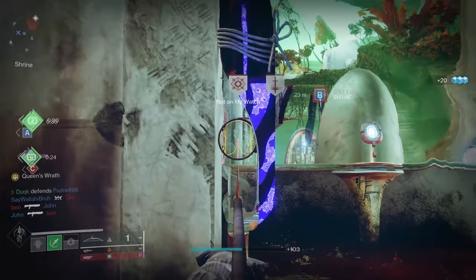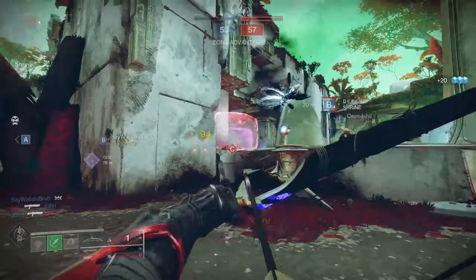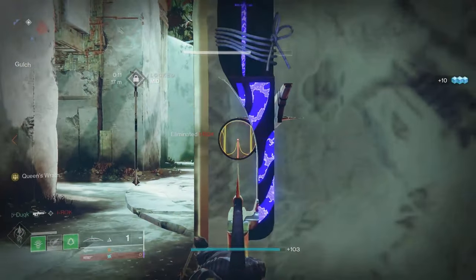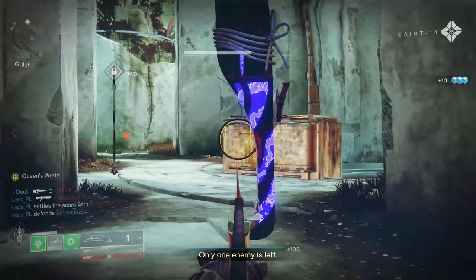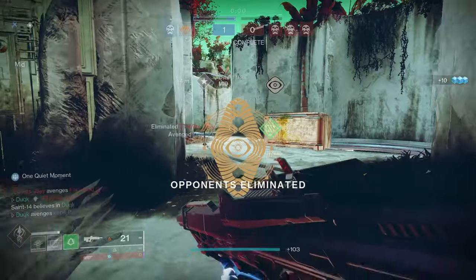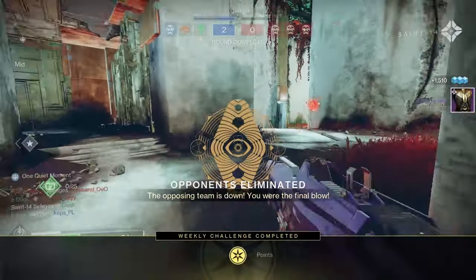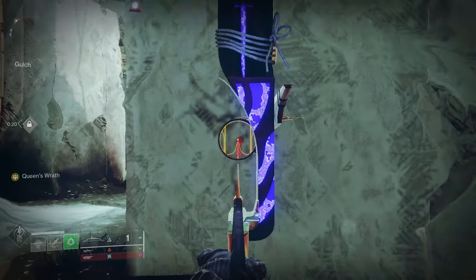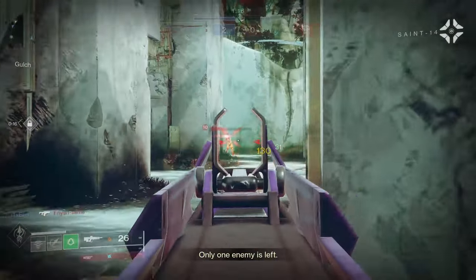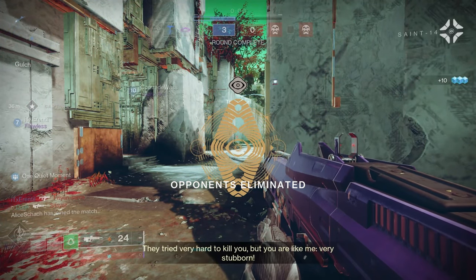Having the radar active will stop you getting caught off guard and helps to rectify the obvious issue: if you're running a bow and hand cannon or even a bow and pulse, what happens if enemies get into a close engagement? Ideally you'd want to limit these by utilising the radar, but if it does happen there's a pretty good response: use your class ability with Threaded Spectre to create a clone which will mess with the opponent's radar, throw Threadling grenades for an additional distraction and chip damage, and since you'll have all the information you need with Wish Ender and Knucklehead combined, you can still go for that bow swap combination.